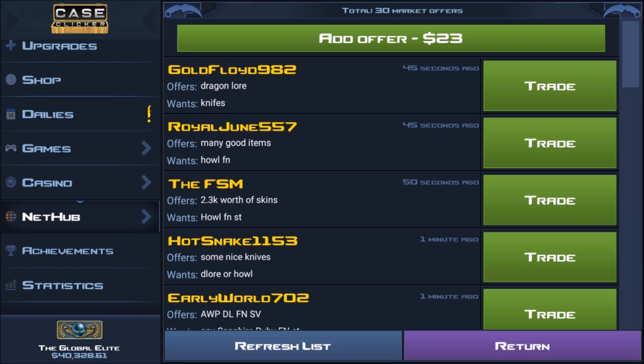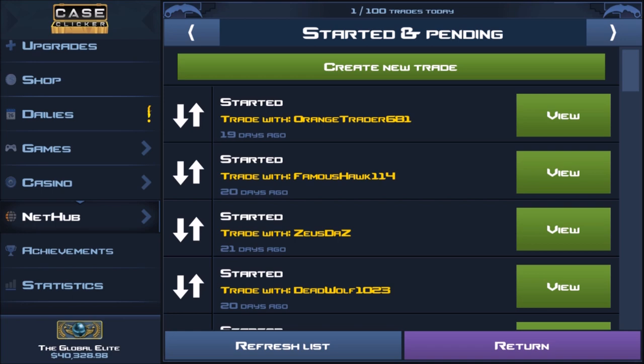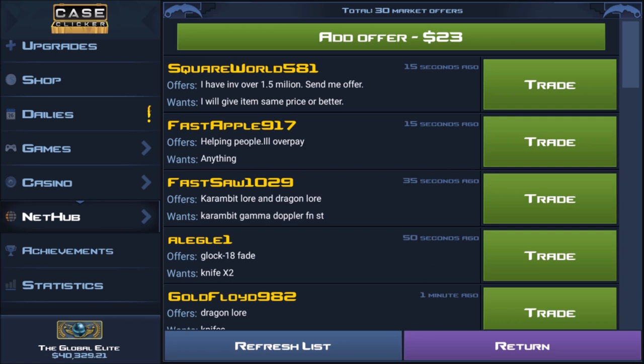But this is just an offer wall. As you can see, people have posted their Net Hub name, what they have, and what they want. This guy has a Dragon Lore and wants nine of something. You open up a trade, he has the Dragon Lore, and you put in nine. It's not that great in my opinion — it goes back to trades and you have to come back into the market.